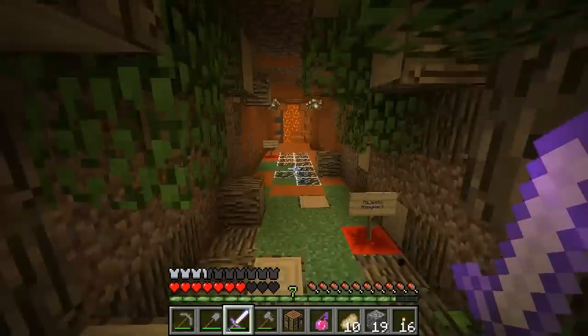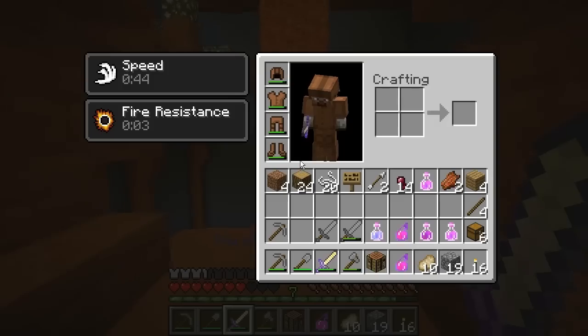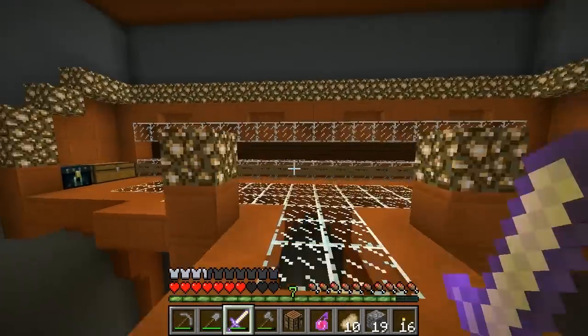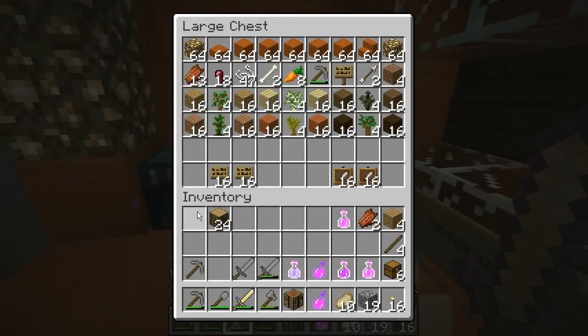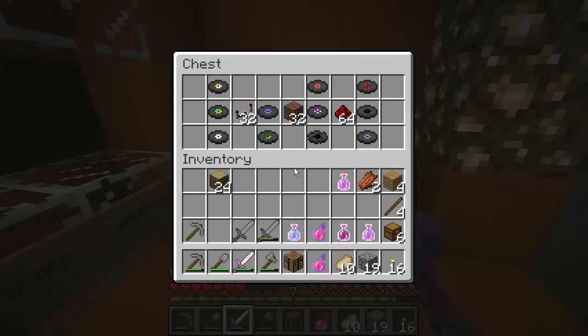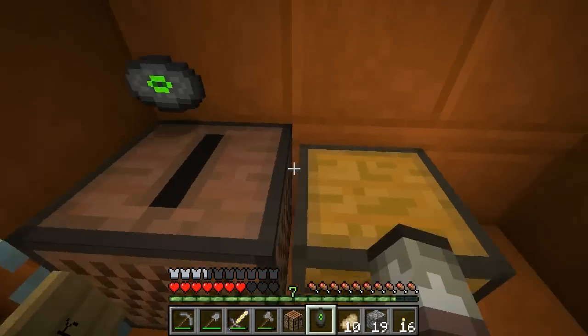Are you at the monument thingy? Kind of. We should get the... yeah, we got fire resistance and speed now. Enchanting stuff. Oh wow, there's a lot of stuff here. Furnace with coal in it. Holy moly. What's this? I want to remove that record.